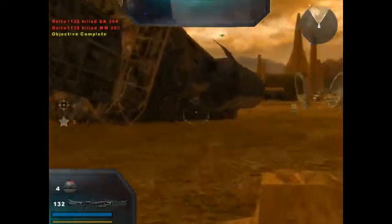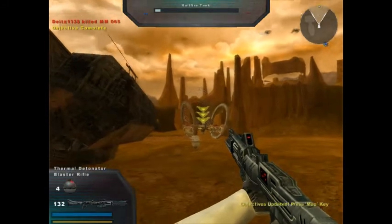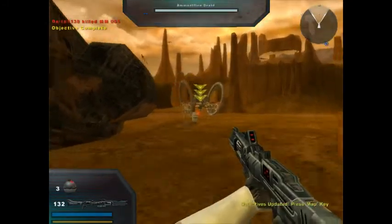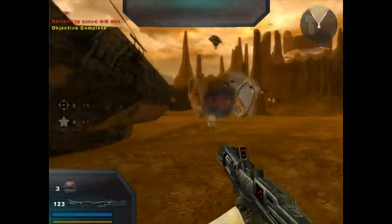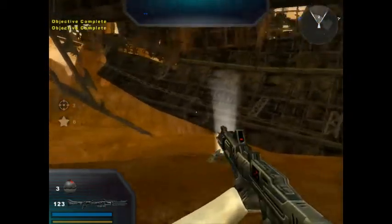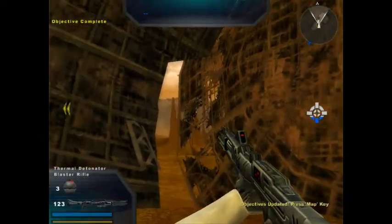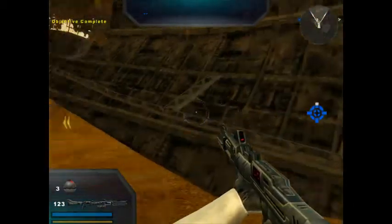Nice work, clone. Let's hope those scouts didn't get word back to their army. Now finish off that damaged Hellfire droid using your thermal detonators. Good job, but the droid army is headed this way — capture the downed Techno Union ship to secure a stronger foothold for our troops. I remember that part, thank god.